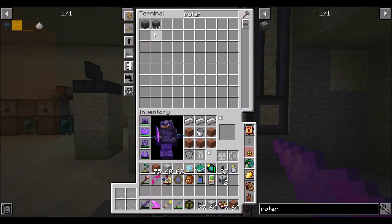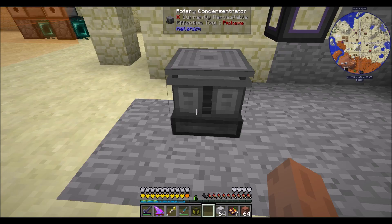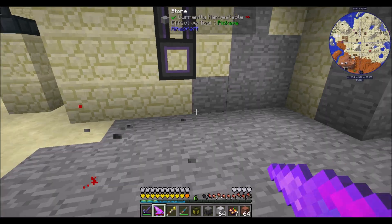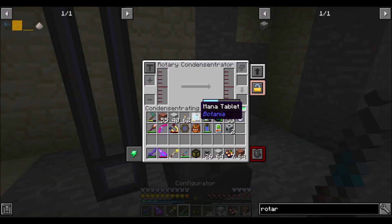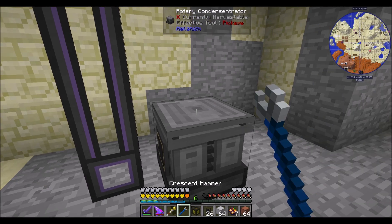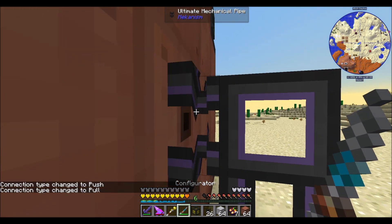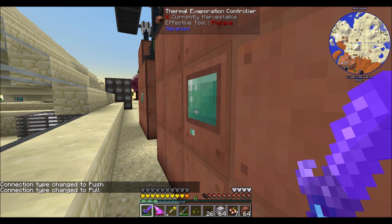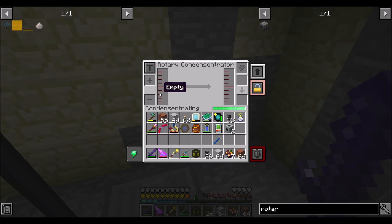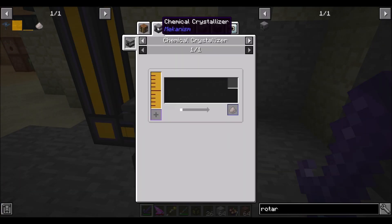Give me one of those - I don't know why I already have one, but it's probably got junk in it. Nope, it's cool. Which side do you go into - the bigger one or the smaller one? Fluids, I guess. There you go - he's emptying, just a small amount at the moment. Oh hello - there you go, cool, lithium. And then that needs to be a chemical crystallizer.